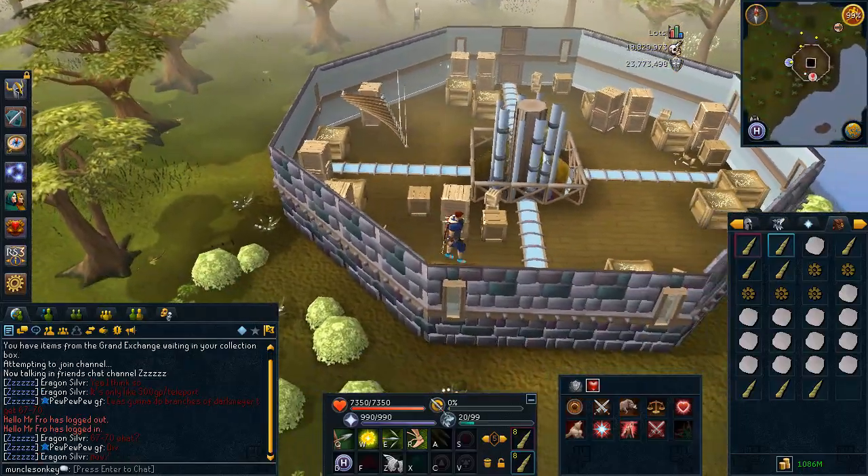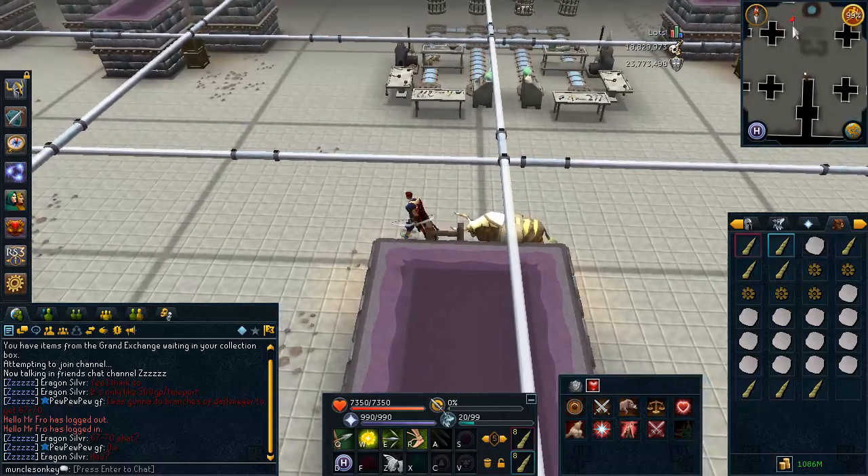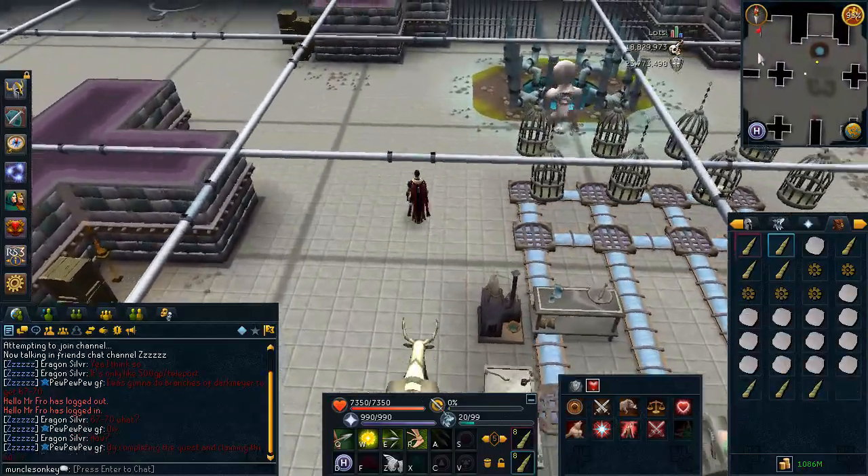The only requirements for this is the Tower of Life quest completed and at least 6 divination, but I would recommend to have it higher. The higher the divination, the better the Signs of the Porter that you can make.